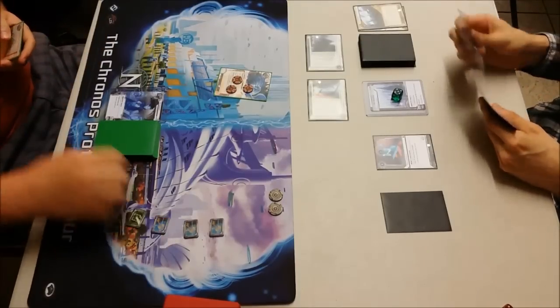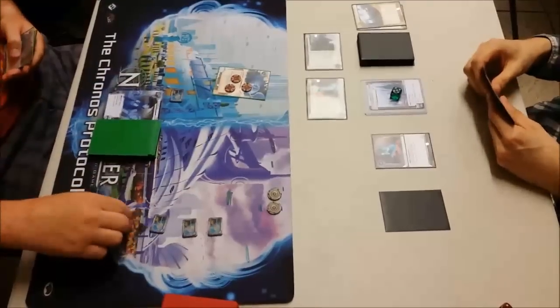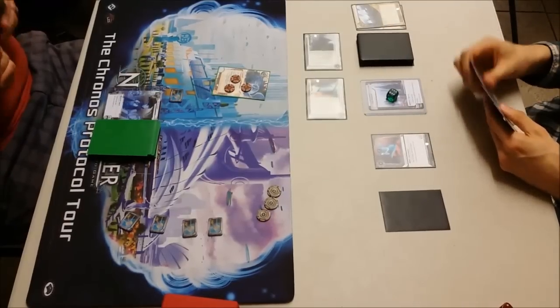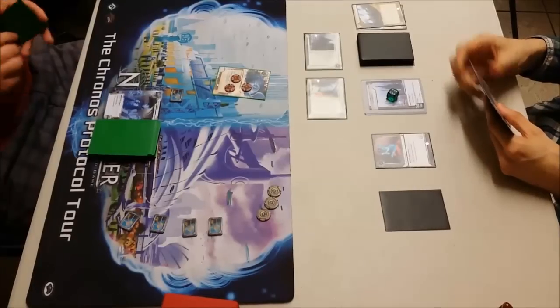With only two credits I didn't have a huge amount of choice there, so I'm going to draw. Seeing a Crypsis, I want to say, and take a credit. Crypsis and a Datasucker — okay, that'll be ideal. Happy days, apart from the fact he's got a Cyberdex Trial in hand. Other than that, ideal.